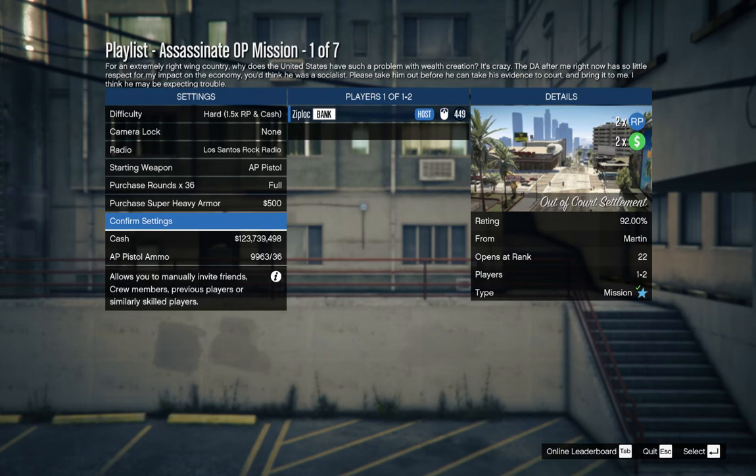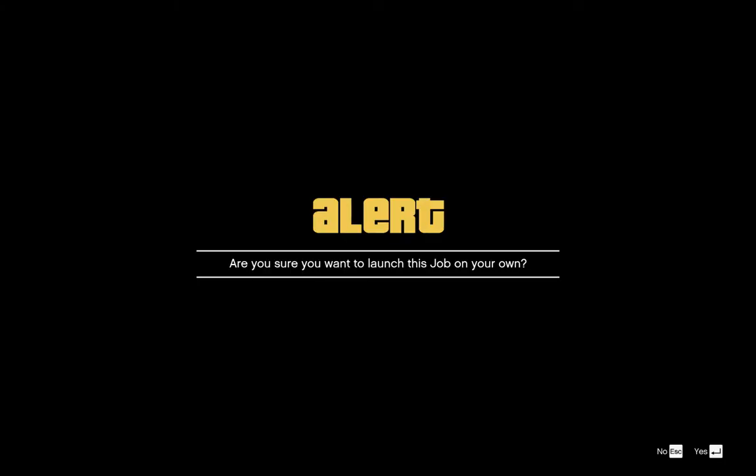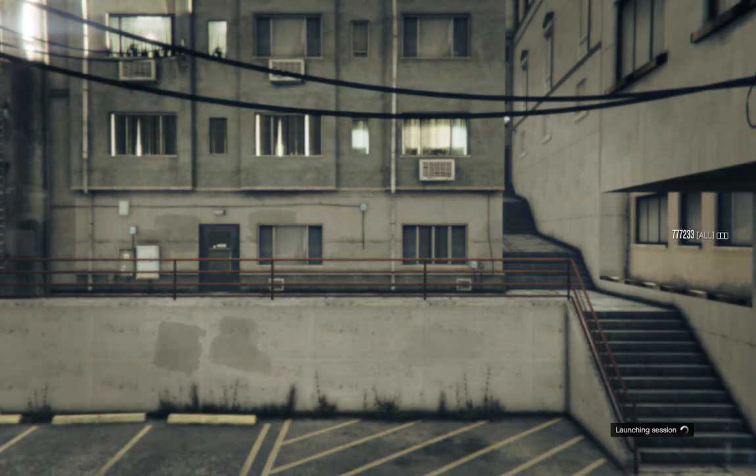Out of Court Settlement. This is a Martin contact mission that opens at rank 22 and it's very simple. Kill one person, get the evidence and take it to Martin's house. You can do this in a Karuma, but if you have an oppressor it's even easier.